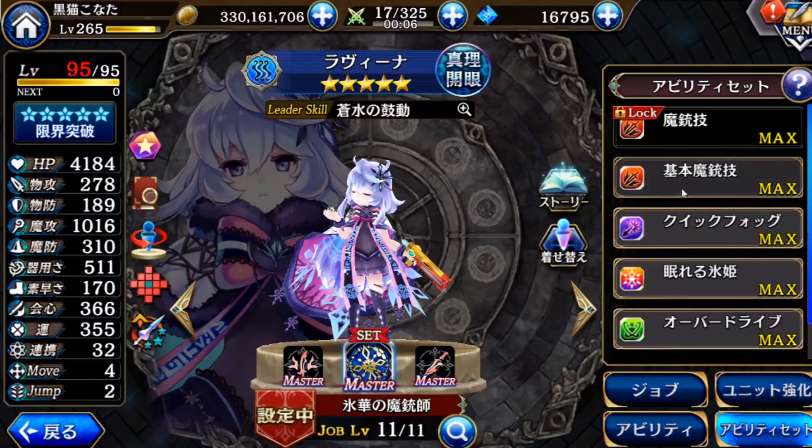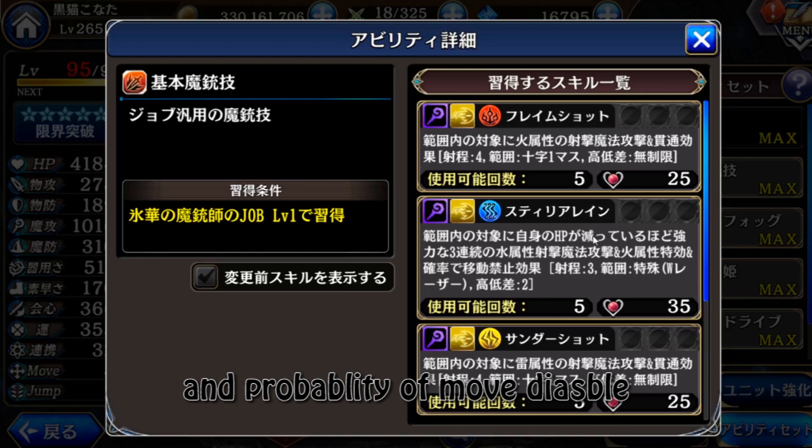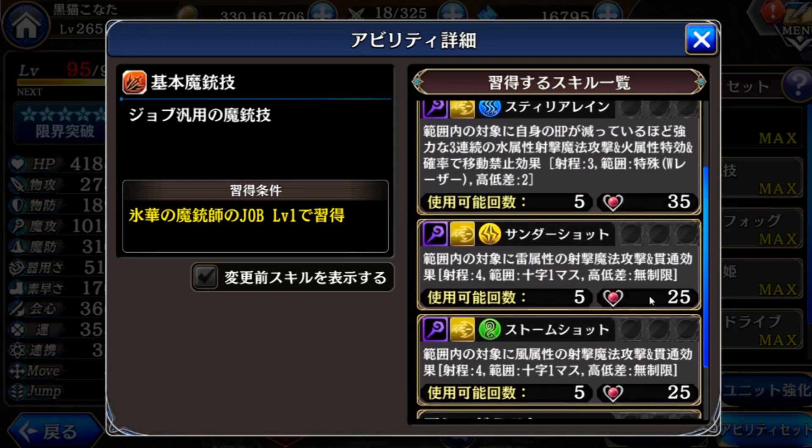The next change is this one — it's from the enchant job skill but it becomes a new modified skill. It adds: when your HP is lower, the attack will be higher. So since you activate the HP 50% cost skill just now, then use this one, her attack will be higher. Then these three are the same.